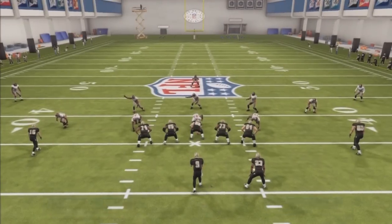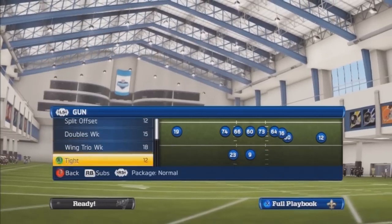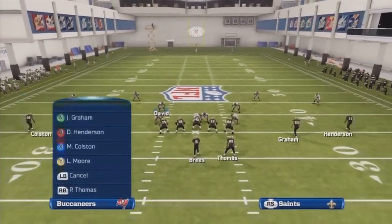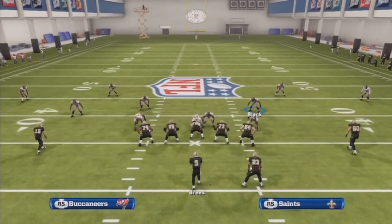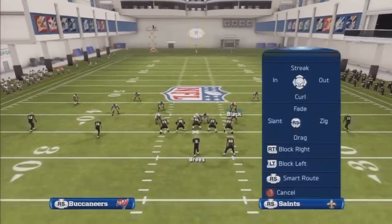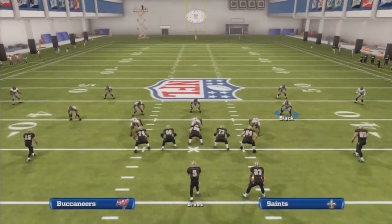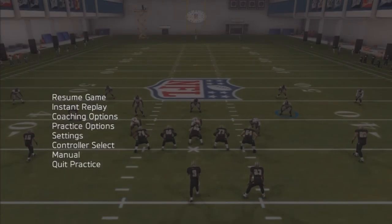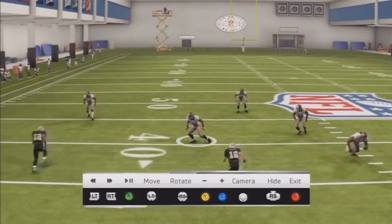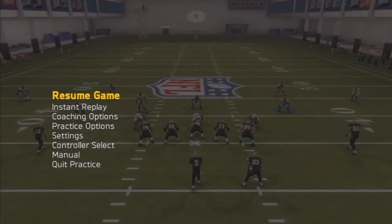Another way to stop this — let's come out in 3-3-5 Cover 4. Let's call man a line as always, but this time we want to man up our outside linebackers on the slot receivers just like that. To man up: down on the D-pad, down on the right stick, and select the wide receiver you want to man up — the A receiver, just like that. As you can see, no one's really open. This guy is all over it. He thinks it's zone coverage — everything is really zone, but the slot receivers are manned up. If he were to throw to the outside, that cornerback would probably pick that. That's another way to stop it out of the 3-3-5.